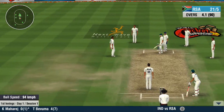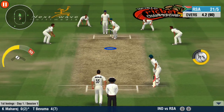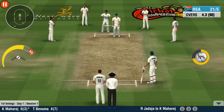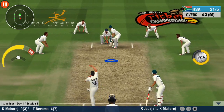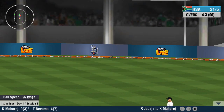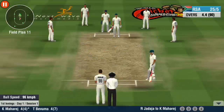He goes for a solid defence this time. The batsman never saw that one coming — what a ball! And it's gone for a four! It's edged and runs away to the boundary ropes for four runs.